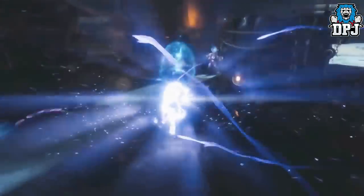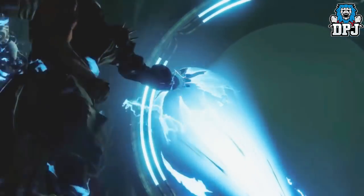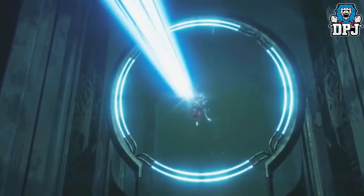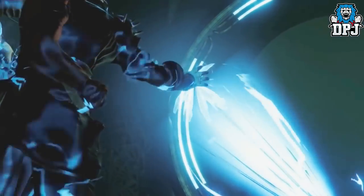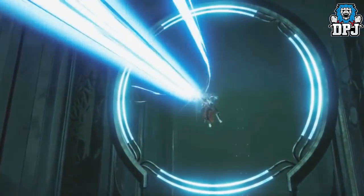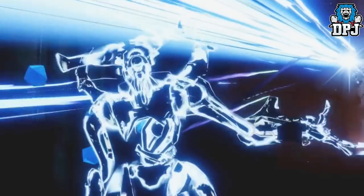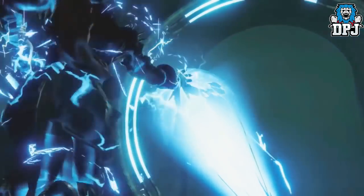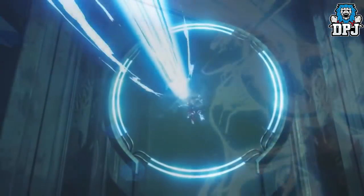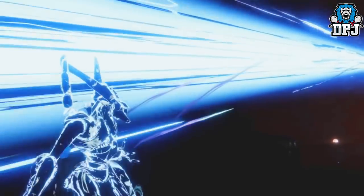The Warlock Stormcaller addition is called the Attunement of Control. Tap the melee button to fling a long-distance electrical ball that eventually detonates and fires a lightning bolt straight downward. Arc kills sometimes create ionic traces — sparks of raw energy that travel across the ground toward you and can be collected to recharge abilities. The super is called Chaos's Reach, firing a long-range blue beam of intense focused damage that can be deactivated early to save energy.